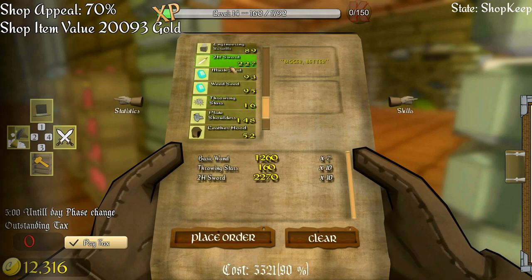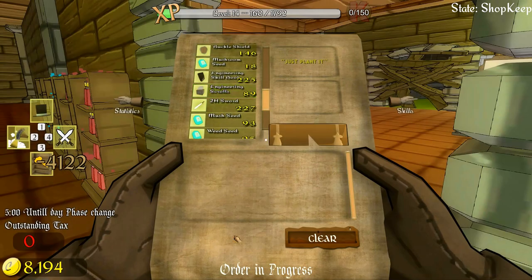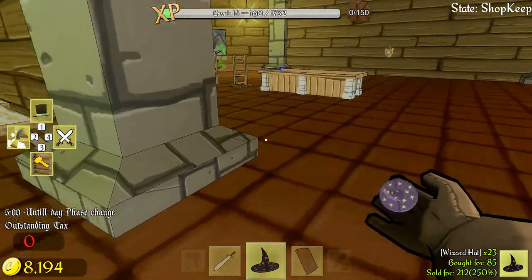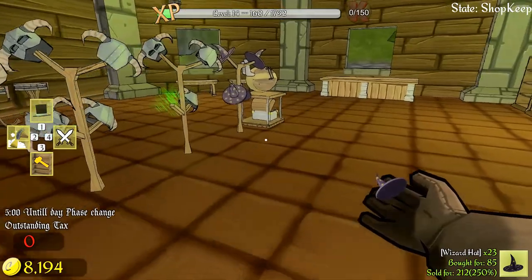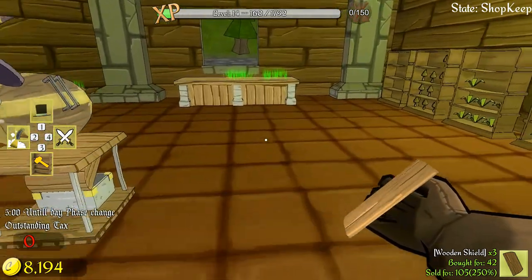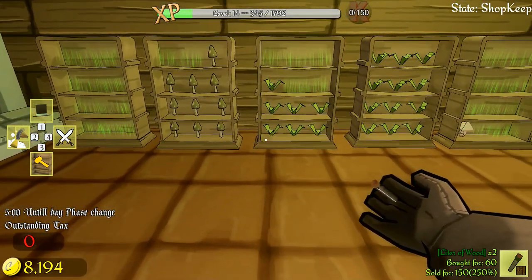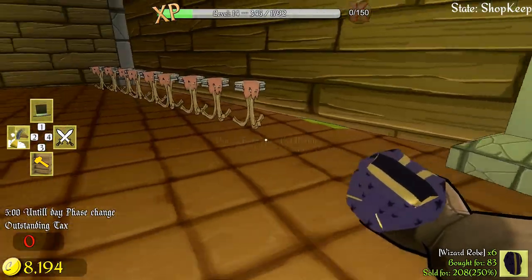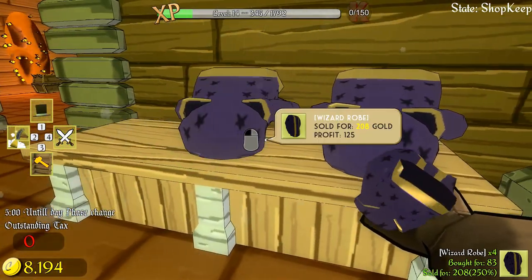I'm going to get 10 throwing stars, 10 two-handed swords, and some engineering scrolls to sell. Place order - there's another order coming in. Let me put some wizard hats out because these are the important ones we need to sell. I've probably got enough on the shelves. Wooden shields - let's put some of those down. Wizard robes - put one down there. I love the noise that makes!